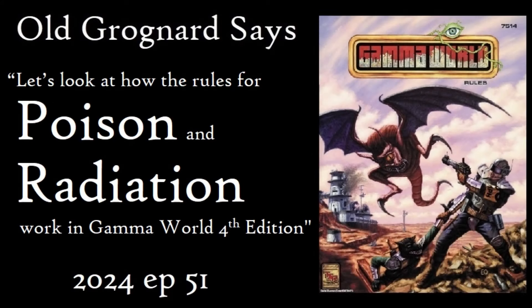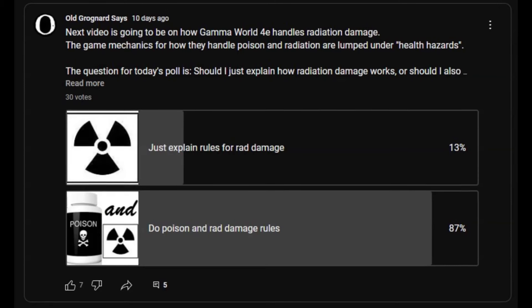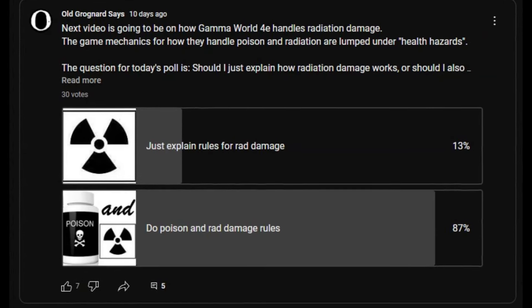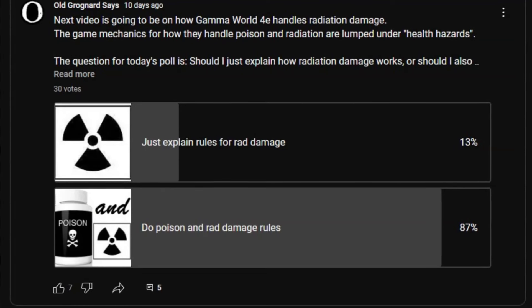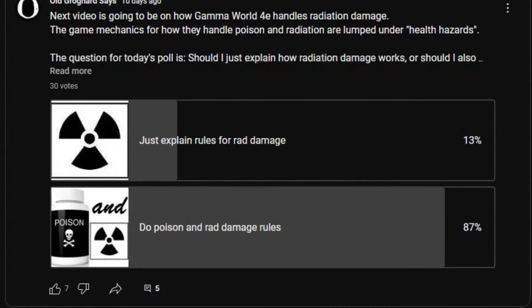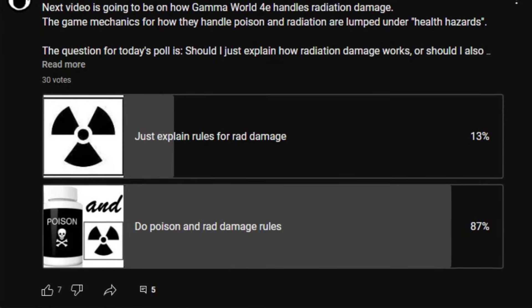Old Grognard says, let's look at how the rules for poison and radiation work in Gamma World 4th edition. I'd like to start out by thanking everyone who participated in the poll for this video. I was originally just going to cover the rules for radiation, but the poll overwhelmingly said that you wanted the poison rules as well, so that's what we're doing.